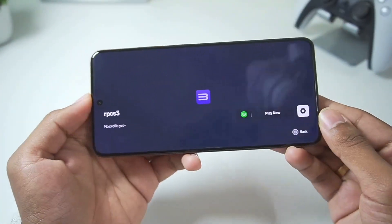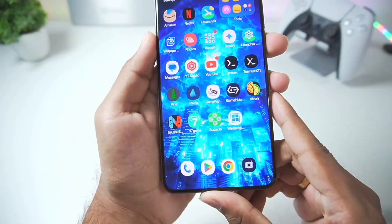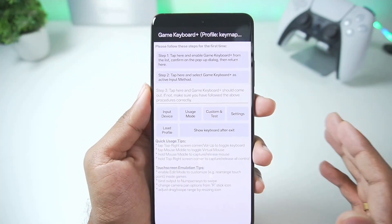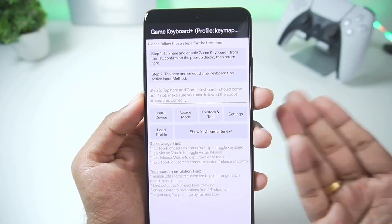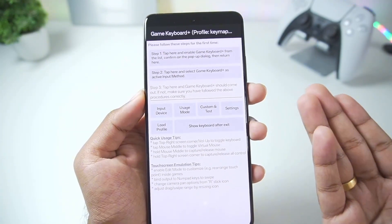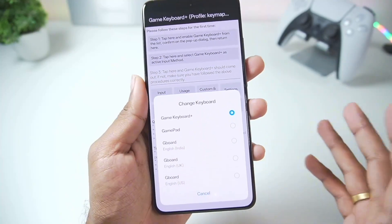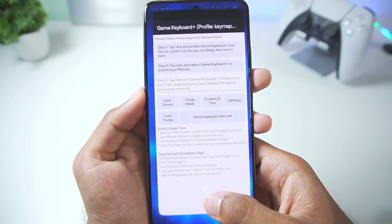Once RPCS3 has been added and the best settings applied, you also need to set up the Game Keyboard Plus app on your Android device. There's already a video by my friend Tricky Guy about this app, which provides a virtual gamepad for the RPCS3 emulator. Set it up first — you can check out his video on Olympus emulator on-screen touch controls.